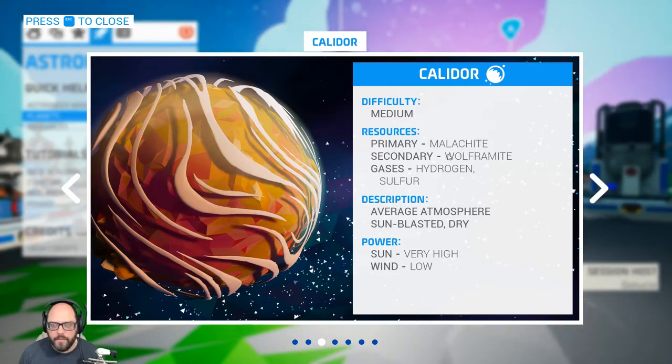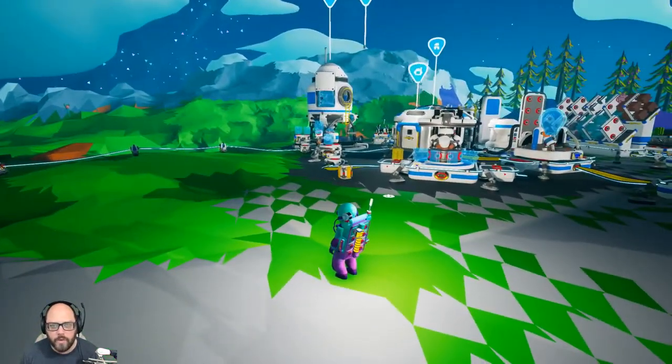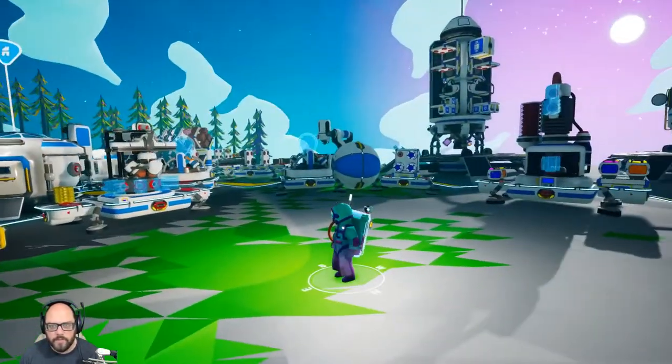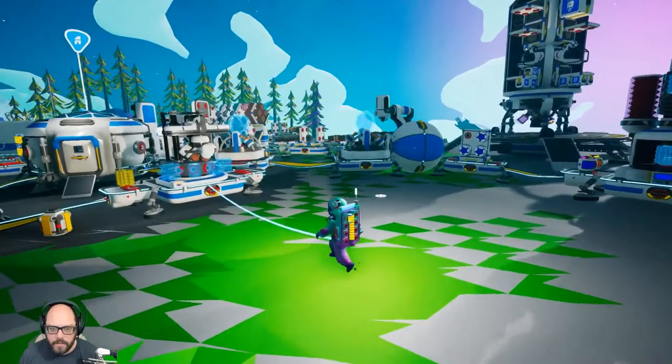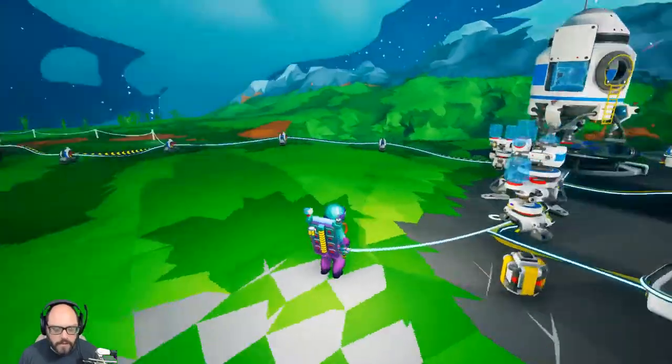The sun is very high but wind is low, so I'm going to make a lot of solar panels before I go anywhere. They are going to stay here to work on hooking up those huge alien beacon-looking things, because we want to start getting this whole planet hooked up. So we're going to figure that out.